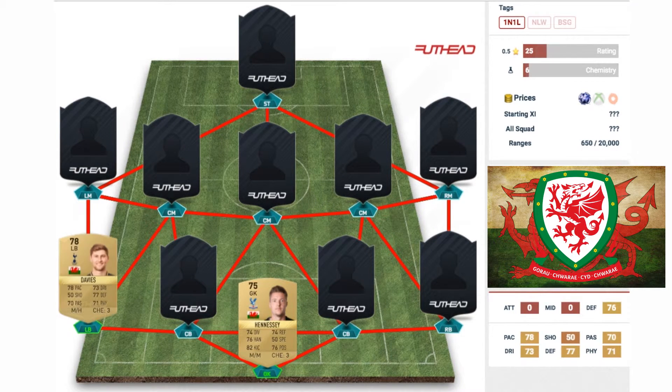At the left back position is the 78-rated non-rare gold card Ben Davies from Tottenham. He has a pretty decent card — the only stat below 70 is his shooting, which isn't that vital on a fullback. Looking at the card itself: 78 rated pace, 73 dribbling, 77 defending, 71 physical, and 70 passing are his main high stats. Overall not a bad card.